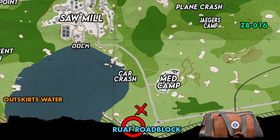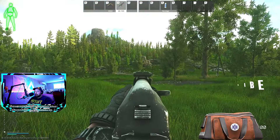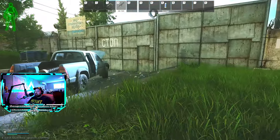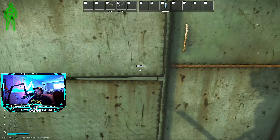My PMC is here in a raid, looking down towards the medical camp. Just behind me you can see the green smoke for the RUAF roadblock because it is open in this raid. The smoke won't always be there, but as you walk up to the wall behind the truck, you will get a prompt to plant, and it will be a 20-second timer.